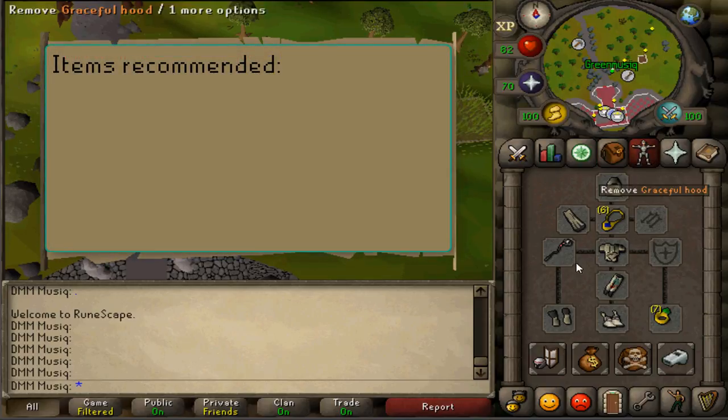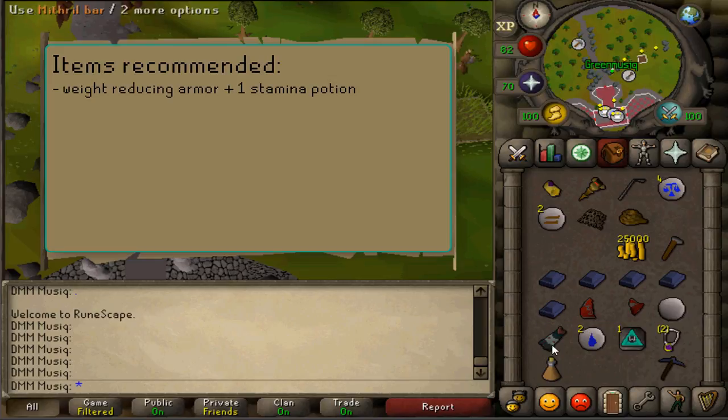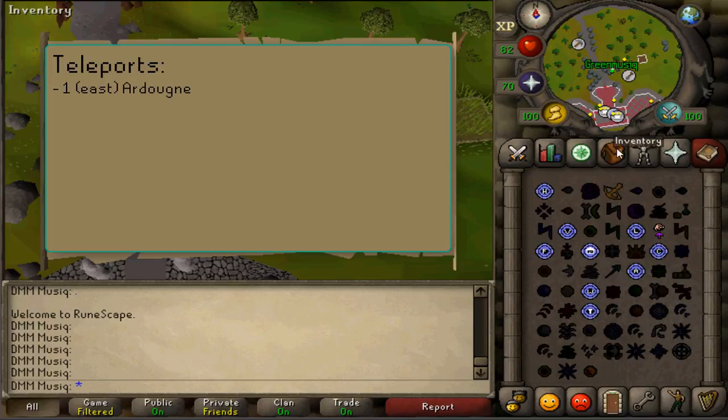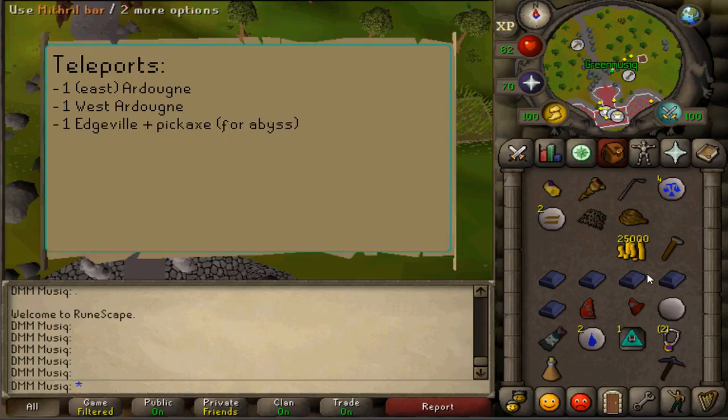For recommended items: some Weight Reducing Armor with 1 Stamina Potion, a regular Ardoyne Teleport, 1 West Ardoyne Teleport, 1 teleportation method to Edgeville, and a Pickaxe for entering the Abyss. Also 1 teleportation method to anywhere after creating the Death Rune while waiting for the palm tree to fully grow.